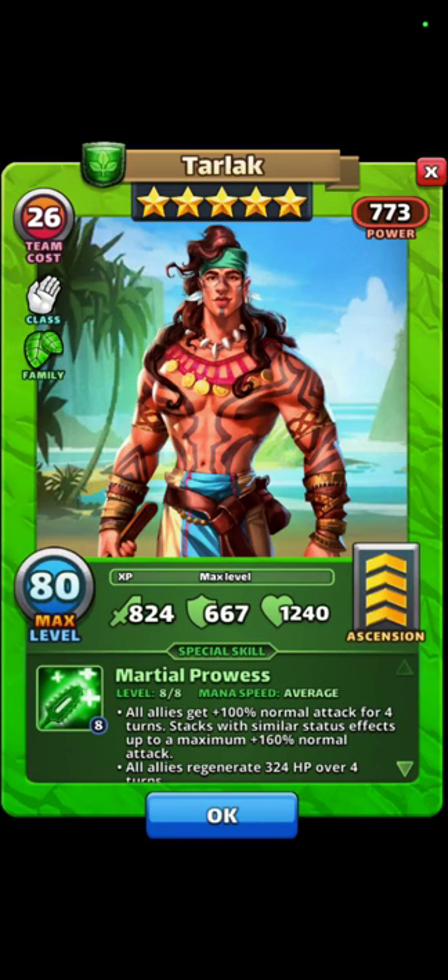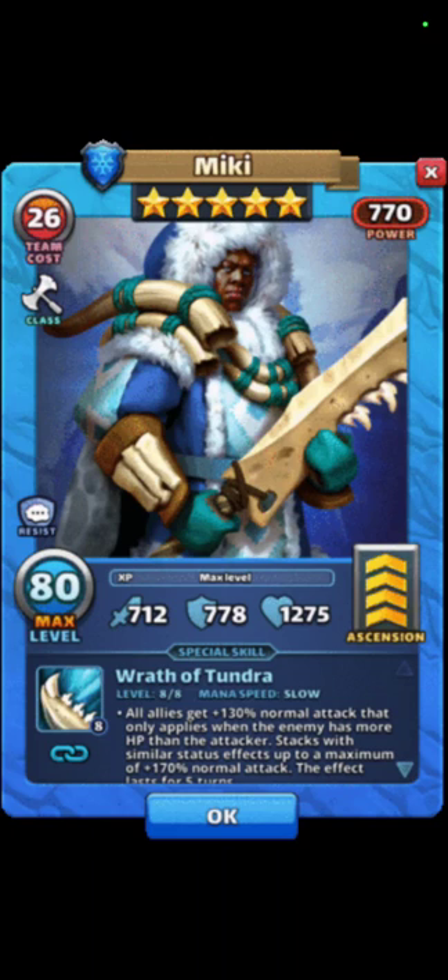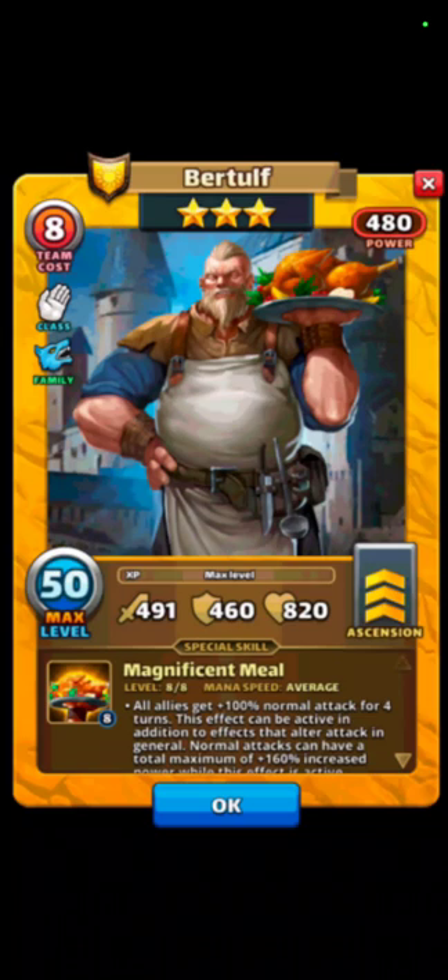Last but not least, Tarlac. Tarlac gives all allies 100 percent normal attack for four turns, stacking with similar status effects up to a maximum of 160 percent normal attack, and all allies regenerate 324 HP over four turns — a great hero against blue titans. If you don't have Tarlac, Mickey is also great with the added normal attack. And if you're tired of misses from Wukong or Ranveer, you can use the three-star yellow Berthold, who gives similar stats to Wukong but without the misses, giving you more consistent hits against titans.